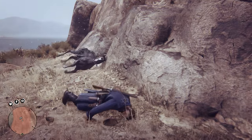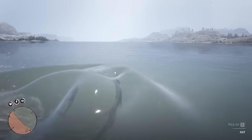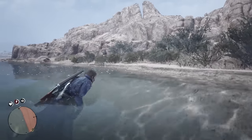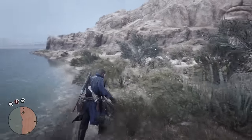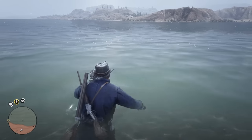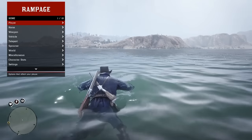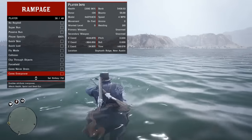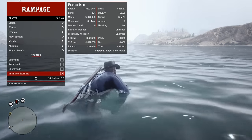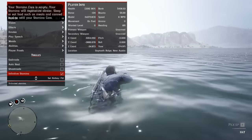It lets me swim here but it's way too far to swim all the way. Arthur will run out of stamina. Let's walk in and see how far I can go before Arthur dies — he might start drowning at some point, so I'll open the menu and give myself immunity. My stamina drained but since I have infinite stamina I'm not drowning anymore.